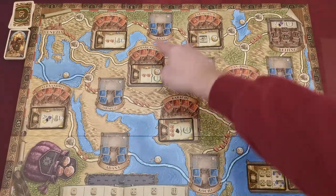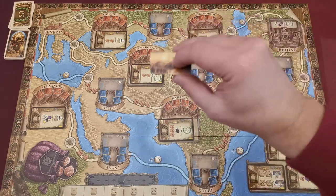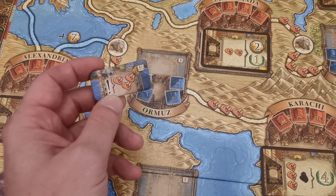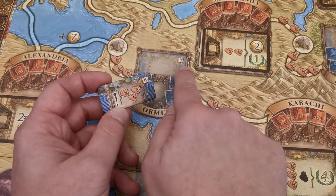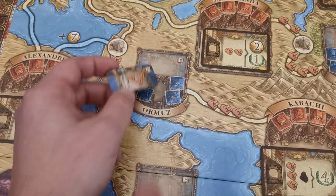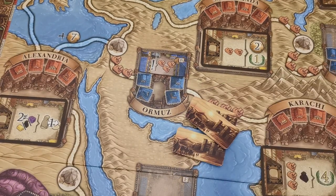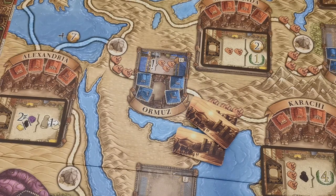There are also six small cities with a space for a city bonus tile. If you're playing the normal game, you need to place these bonus tiles to their corresponding space according to the letter depicted on them. In the advanced mode, however, you shuffle all of the bonus tiles and distribute them randomly.